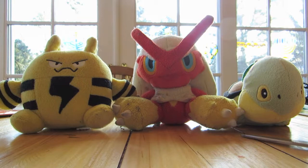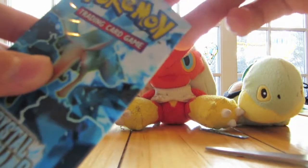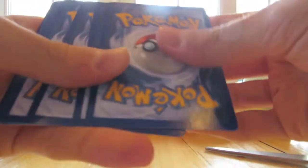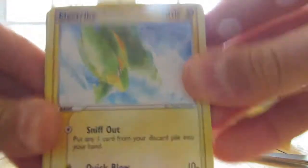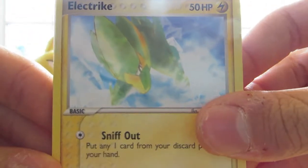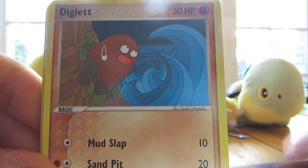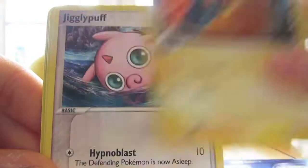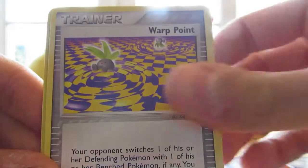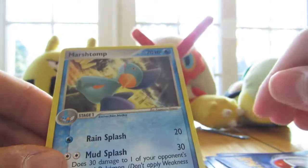And on to the last pack, one more with Charizard on the front. Oh crap, my camera is running a little low. Thankfully it's the last pack. So, we have ourselves Electric, Electric, Diglett, Bulbasaur, Charmander, Jigglypuff, Warp Point, Charmeleon, Duskull Reverse, and Marshtomp.